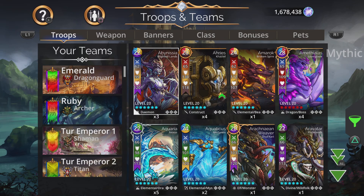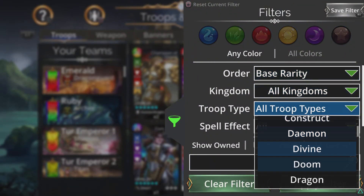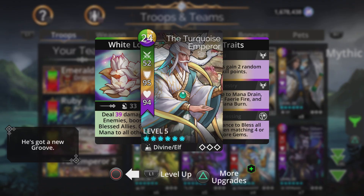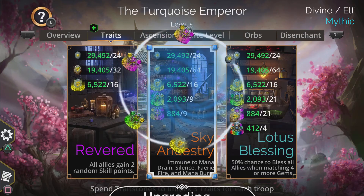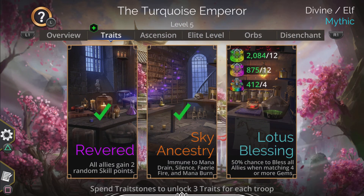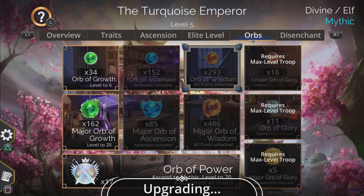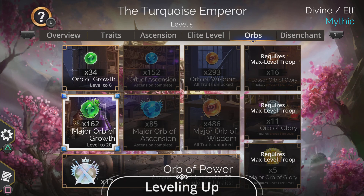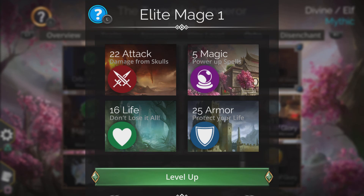Let's head over here and put him into some teams. The Turquoise Emperor — he's an elf. He's from Shentang. Let's trait him right here — very good. Now let's give him his final trait and then give him some green orbs. I'm gonna gold medal this troop as well right off the jump. Level up real quick.